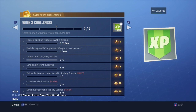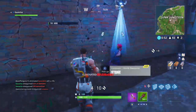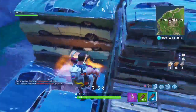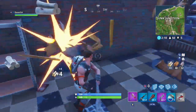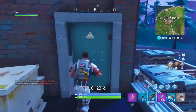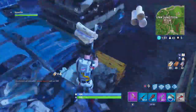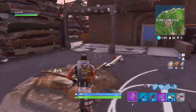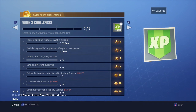Search chests in Junk Junction. I'll show you guys right now all the chest locations in Junk Junction. But otherwise it seems pretty easy — just drop at Junk Junction, grab all those chests, and you're good to go.